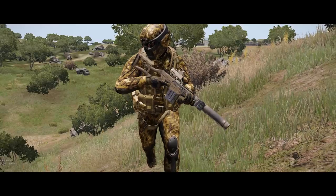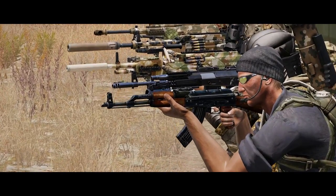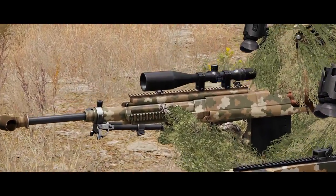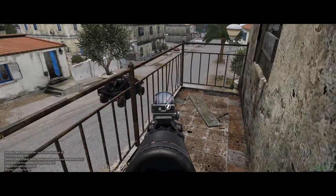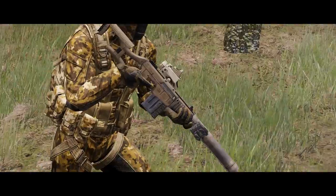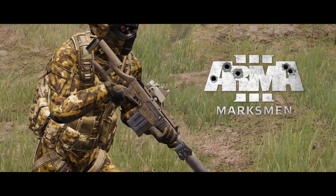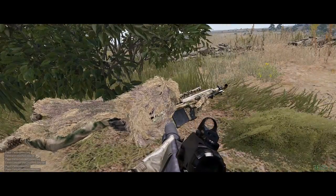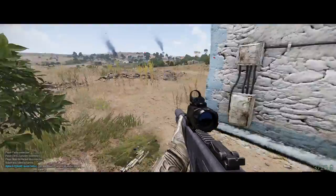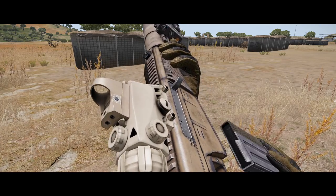Among the vast arsenal of weaponry that Arma 3 has to offer, ranging from high caliber assault rifles, suppressed light machine guns and armor piercing snipers, lies a hidden gem. A weapon raising many questions concerning its purpose in the game and in which situations it should be used. Ladies and gentlemen, I present you the ASP-1 Kir.